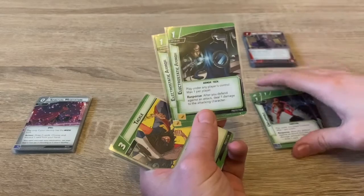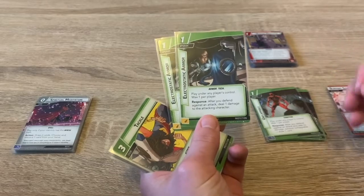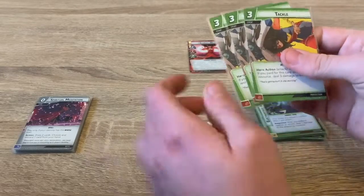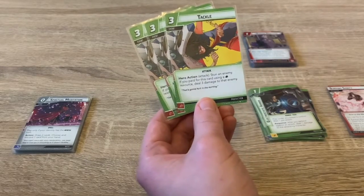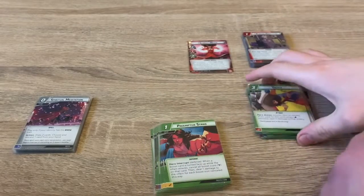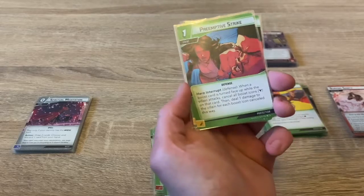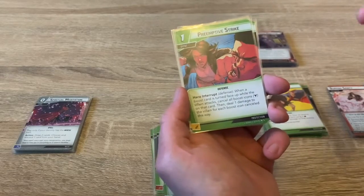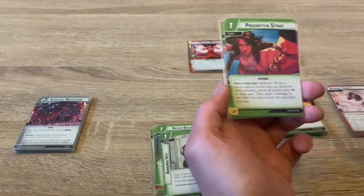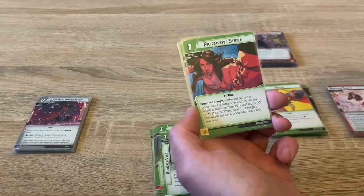Two copies of Electrostatic Armor — when you defend against an attack, deal one damage to the attacking character. Great for clearing tough status cards and pesky minions. Three copies of Tackle to stun an enemy using a physical resource and deal three damage — basically a stun-lock build to keep the enemy stunned as long as possible. Preemptive Strike is a defensive event for one: when a boost card is turned face up during a villain attack, cancel its boost icons and deal one damage to the villain for each icon cancelled.